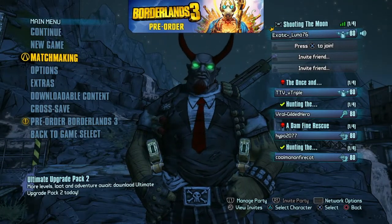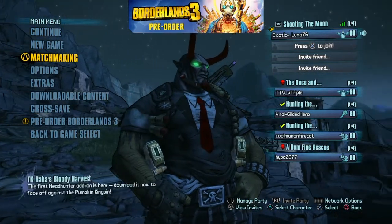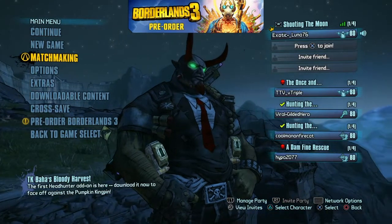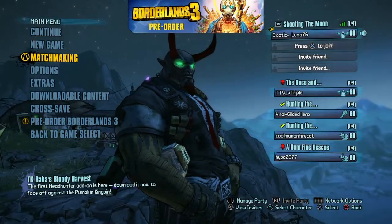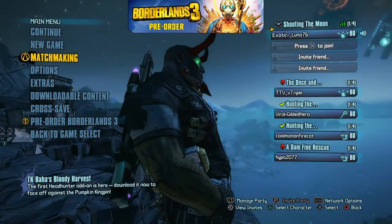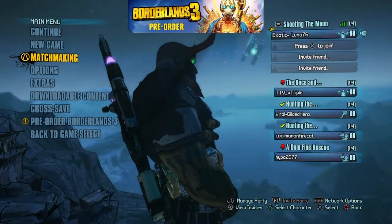Welcome back to another gaming video, it's ExoticLags and we're back again with another Borderlands 2 video. Today I'm gonna show you guys a glitch on how to get unlimited tokens for your Badass Rank, which basically improves your gun accuracy, gun damage, health, shield capacity, charge delay, and all that good stuff.